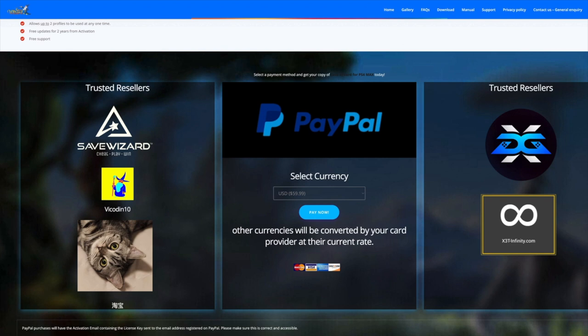So you buy this program — or rather purchase a license key and then download the program — and install it on your PC. They take PayPal, if that helps.